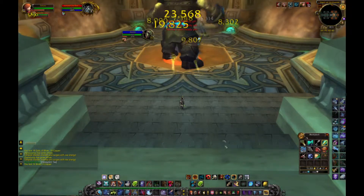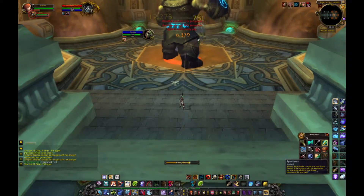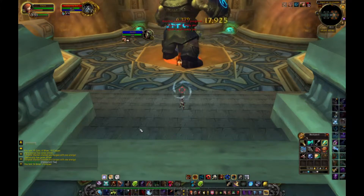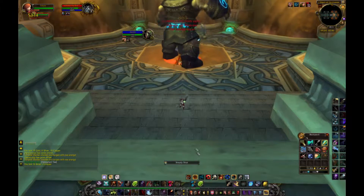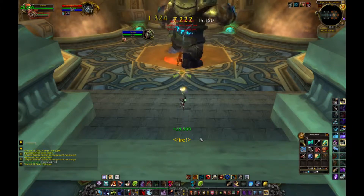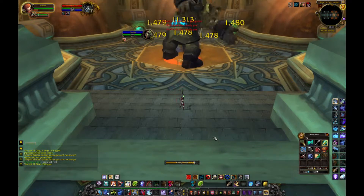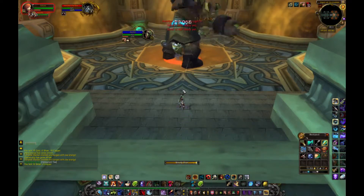This fight, really all you need to do is misdirect any extra adds you get, because as you kill the adds they'll respawn. So you'll need to misdirect any new adds and keep misdirecting the boss to your pet. And that's really it. He'll die super quickly — faster than Corallon did.